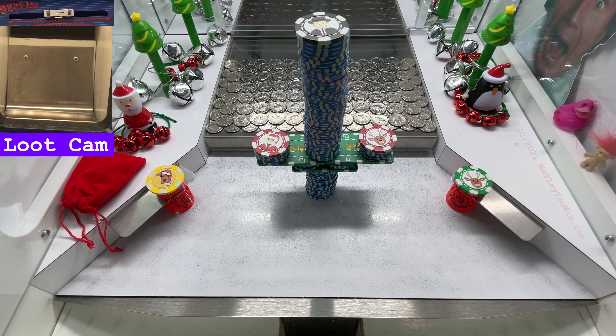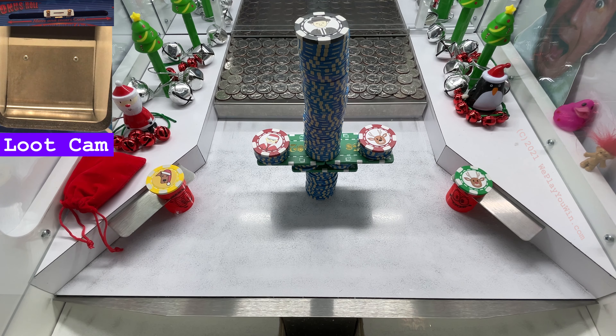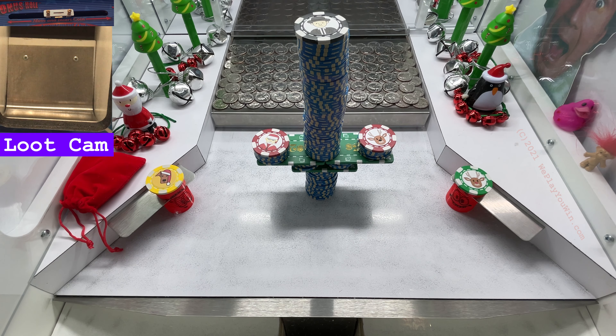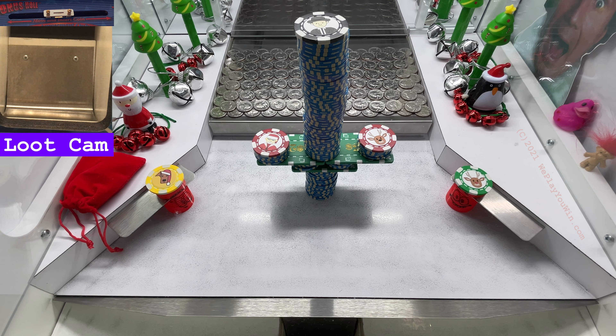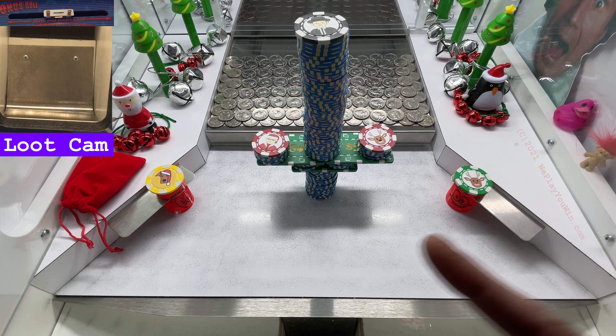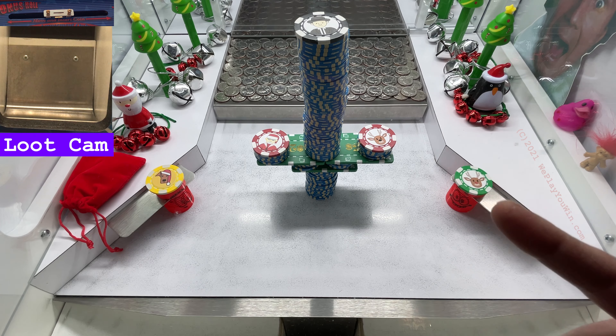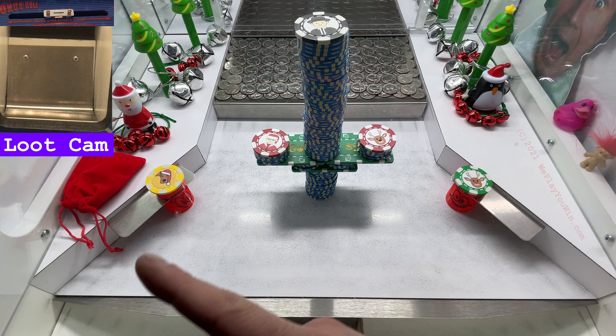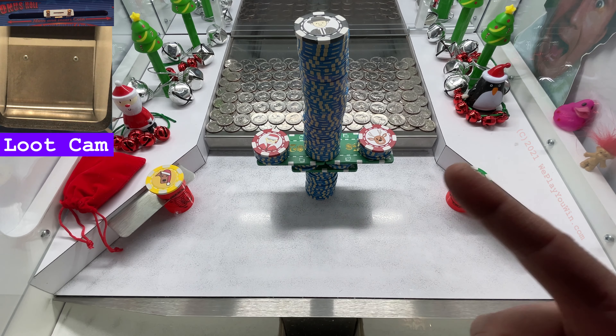Hey everyone, it's We Play You Win, another coin pusher game. Sherry and John here. John set this up — or actually, game house set this up. We've got this dagger-looking thing that he says is not a dagger. Santa's on there, there's a reindeer — it's the Sword of Justice, brought to you by PETA.